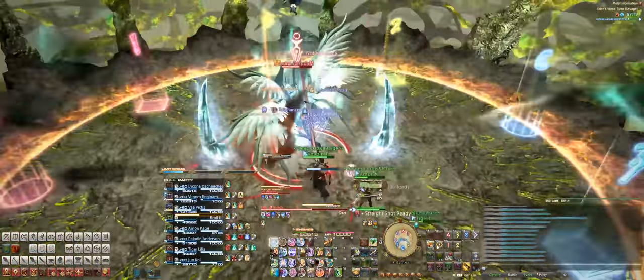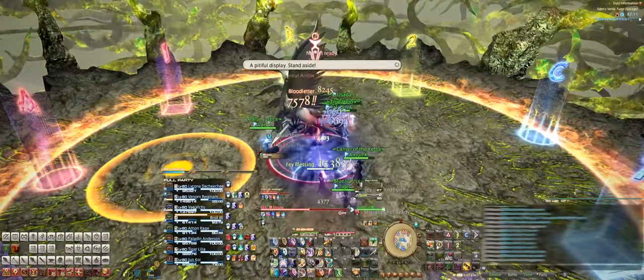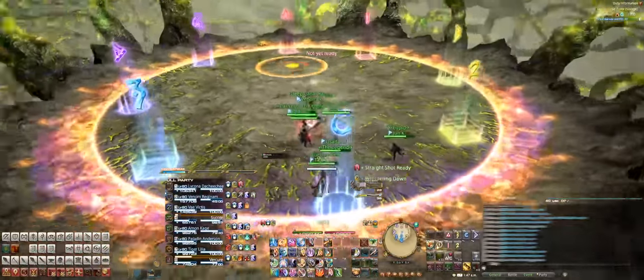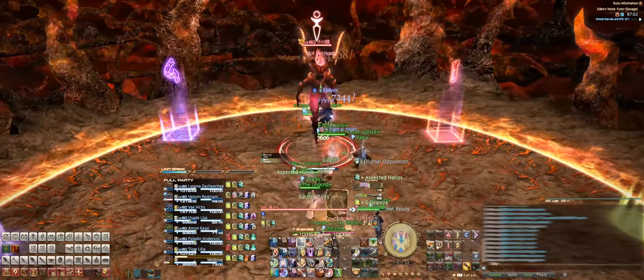Right after that, come back to the middle and she'll cast Feral Storm, which places down those air spikes, so dodge accordingly. Next up, Garuda gets tired of your DPS and a random AoE dot will appear on the stage. Run to the furthest point away to mitigate the damage as Ifrit enters the ring to throw down a fiery touchdown.